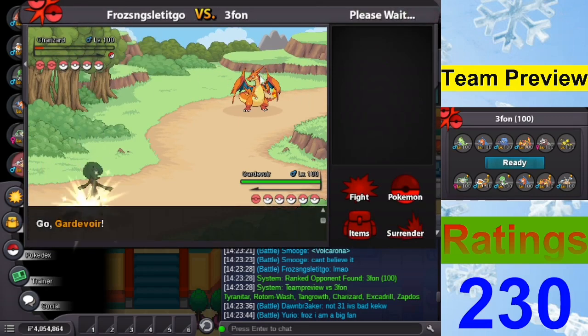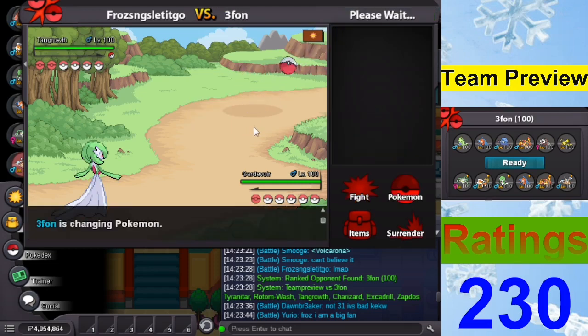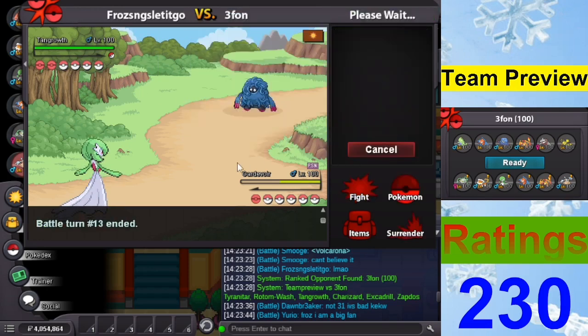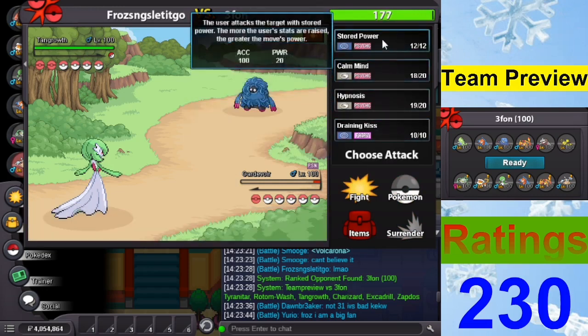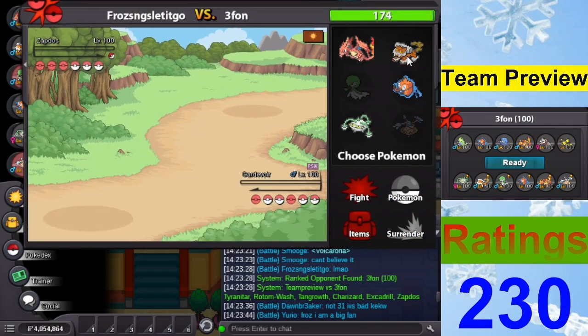Flame — nice! So it's Excadrill, Tangrowth, Charizard. Let's do this — I'm going to get my plus one Speed boost right now. Hopefully we hit Hypnosis. My boy! Okay, this works! I'll use Knock Off — that deals a lot because I have no item. Sludge Bomb — okay I got poisoned by Sludge Bomb too. Come on! Why are you so unlucky, Gardevoir? We're going to Calm Mind again. Stored Power — I should have used Draining Kiss. At least we knocked that out.